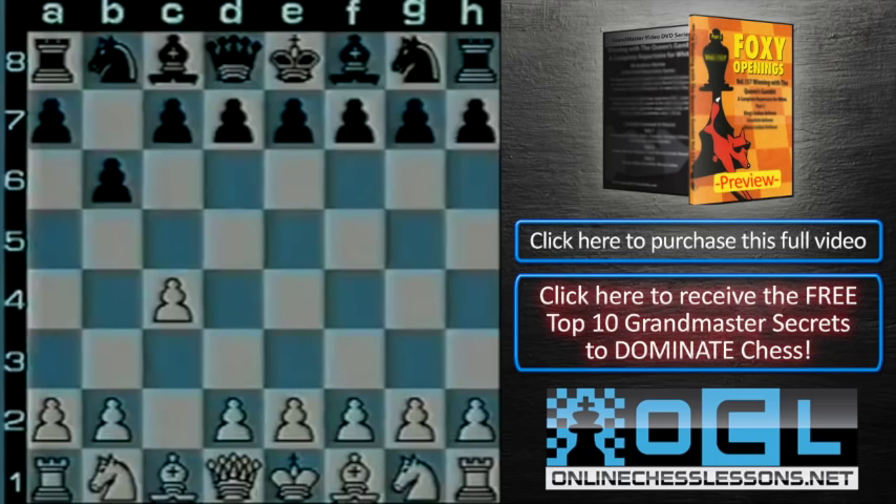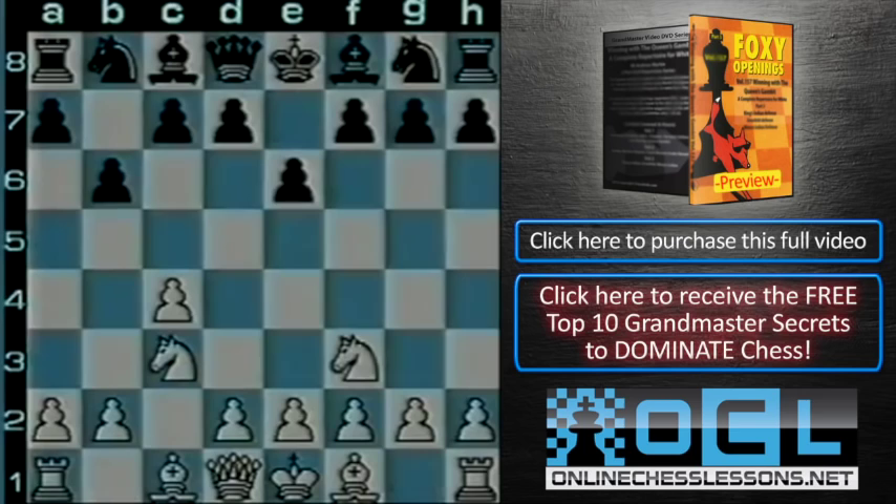So it went 2 knight c3, e6, 3 knight f3, bishop b7, now the fianchetto, g3. We'll note in passing, black can play c5, or d5, or knight f6, reaching recognised openings. We could also play bishop b4 — not quite as orthodox, but looks completely okay. But as I said, we took on f3.